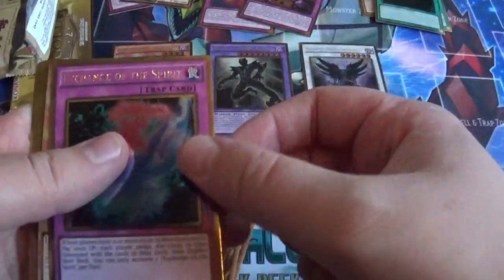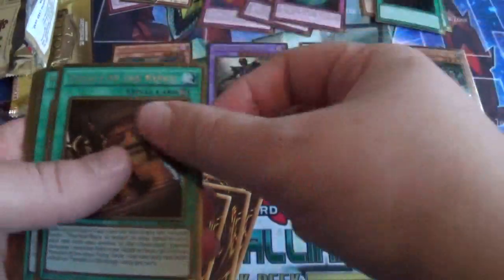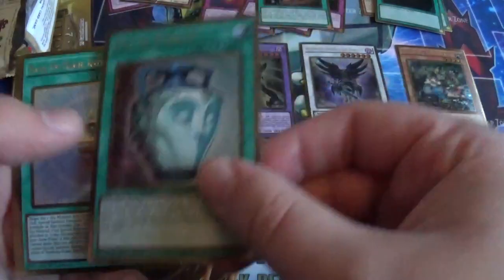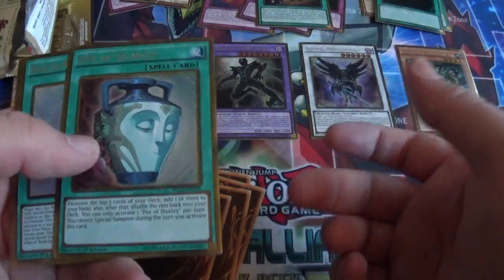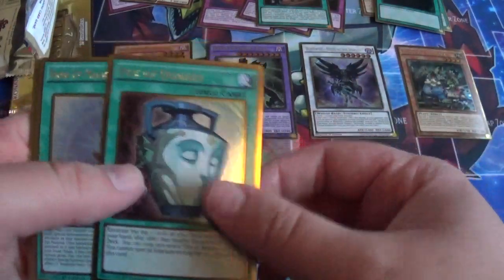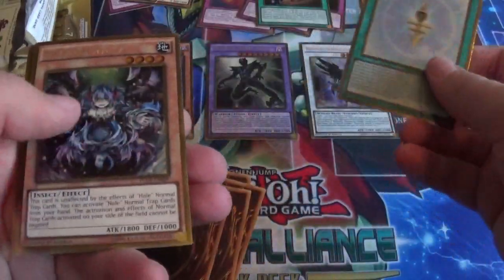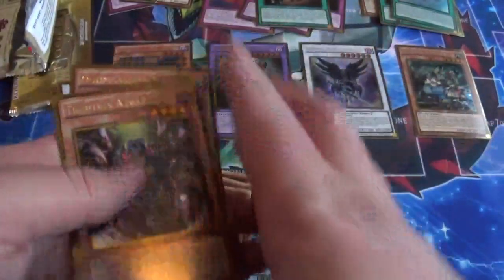We got Exchange of the Spirit — gonna read that later. Traptrix Dionaea. Temple of the Kings — same thing. Pot of Duality — nice, actually looks nice. I don't really like most of the spell card gold rares but this one I like. Rank of Magic Astral Force. Traptrix Atrax. Starlight Road. Doom Calibur Knight. And Formula Synchron.